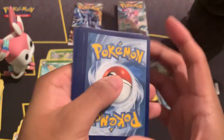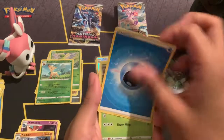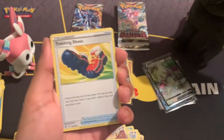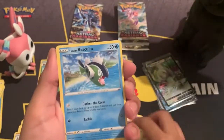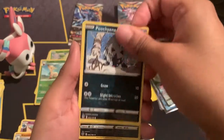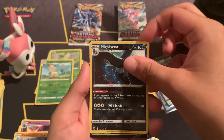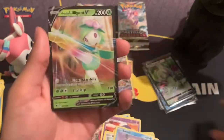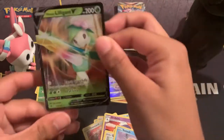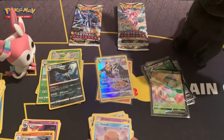Pack number two of my picks — one, two, three, four. Water energy, Dartrix, Drifloon, Trekking Shoes, Hisuian Voltorb, Hisuian Basculin, Glammeow, Qwilfish, Oshawott. Reverse holo Radiantcore — and we got another V: Hisuian Lilligant V! Wow, two for two from my choices!